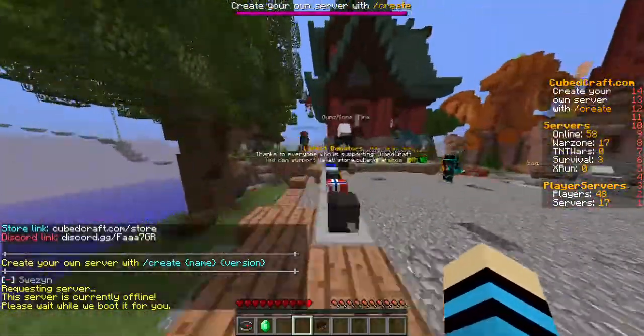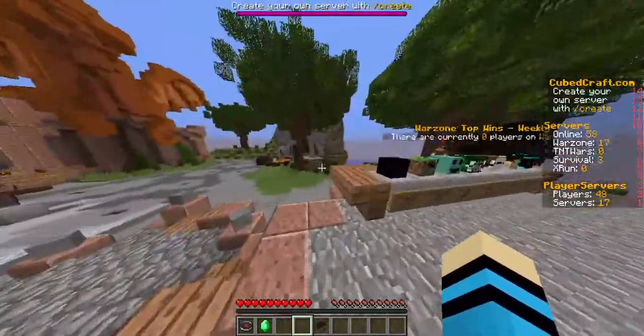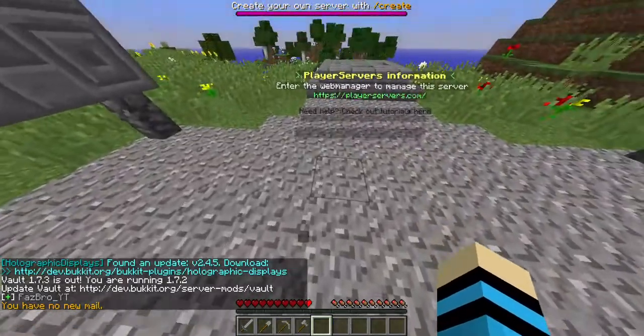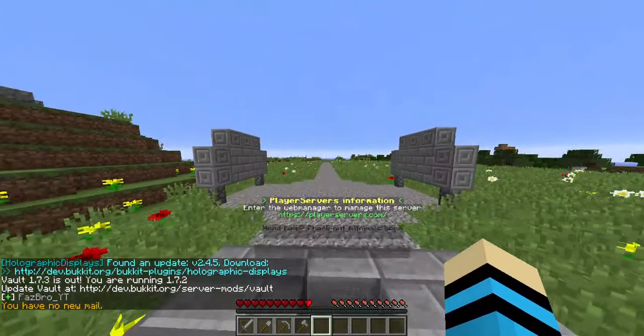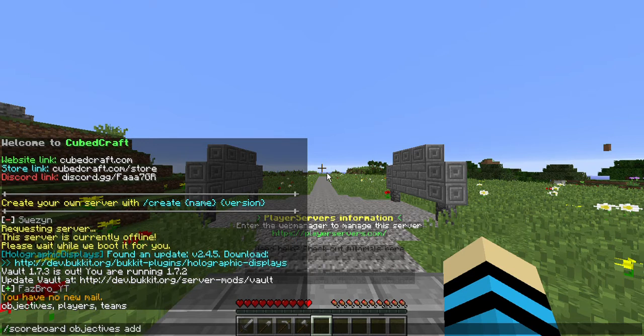I've created almost 18 servers because all of them got griefed and none of them have players right now. So what you have to do is type in the command: /scoreboard objectives add, then the name dot kills, and type in 'total kills'.